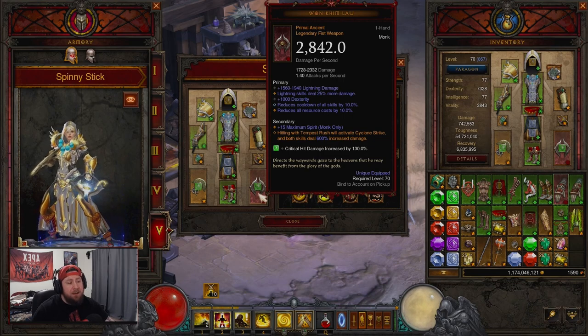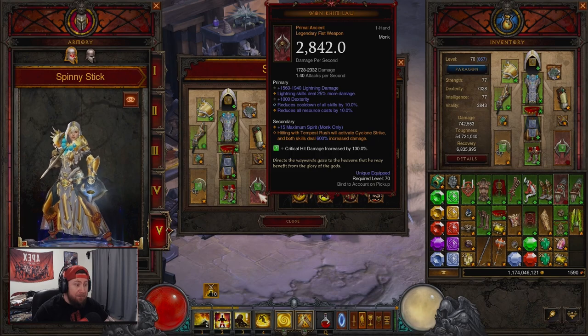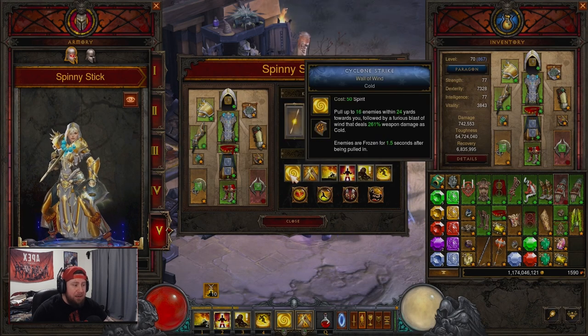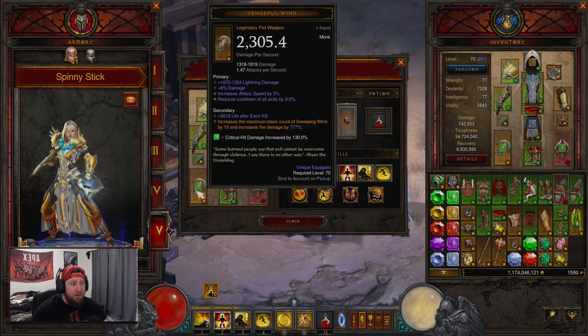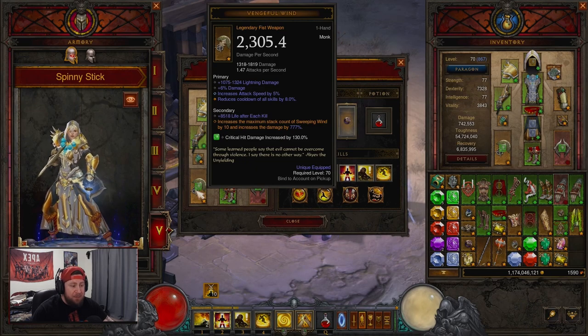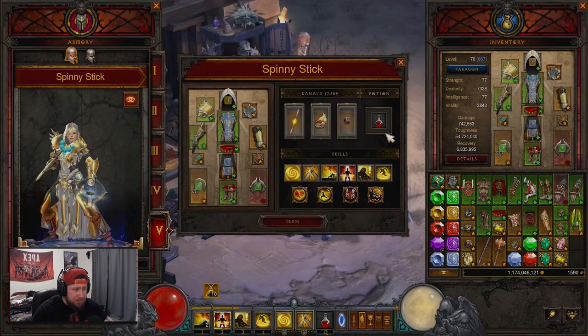Into our weapons — these two are the keys. The Quin'Lan Vow is the main one: hitting with Tempest Rush activates Cyclone Strike and both skills deal 600% increased damage. You don't ever really have to manually cast Cyclone Strike because it triggers automatically, but you can for the extra freeze. Our other weapon is the Vengeful Wind, which increases the stack count of Sweeping Wind by 10 — so it goes to 13 instead of 3 — and increases the damage by a huge amount.